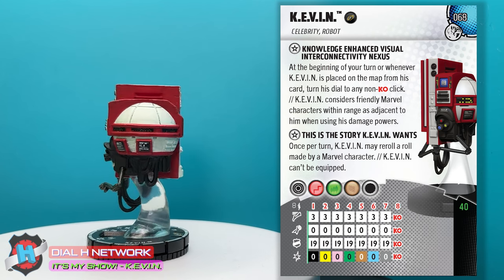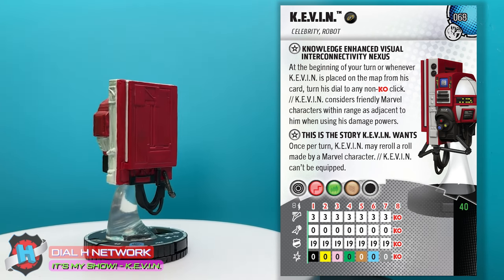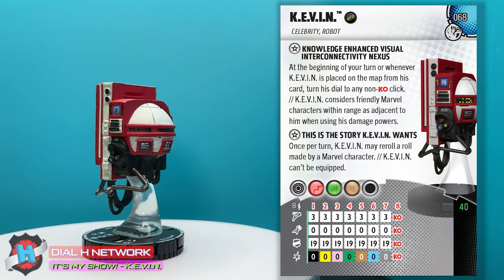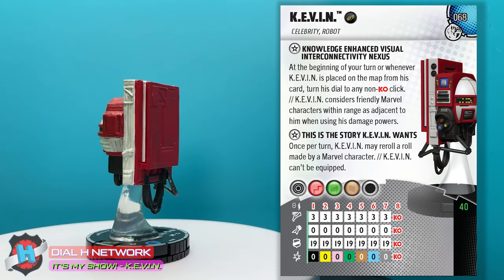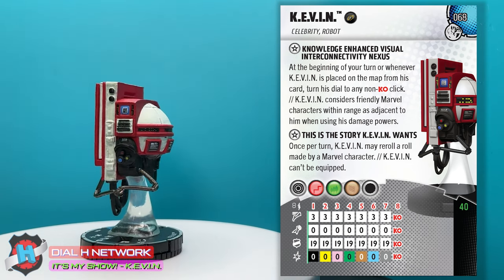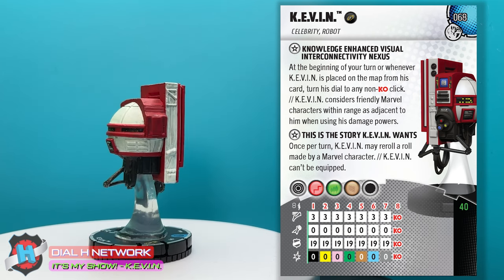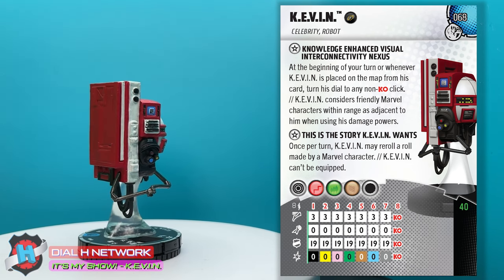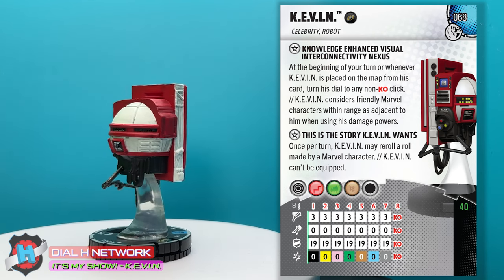So that first trait is Knowledge-Enhanced Visual Interconnectivity Nexus, which you'll notice spells Kevin. This first trait is kind of a big one. At the beginning of your turn, or whenever Kevin is placed on the map from his card, turn his dial to any non-KO click. This means when he comes into the game — either from the sideline from his card or from the beginning of the game itself — he can be placed on any of these damage powers, which lets you select what you need in certain instances.